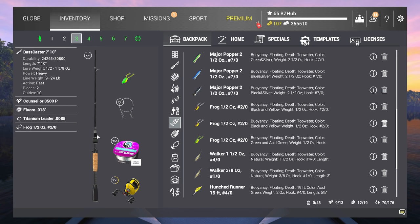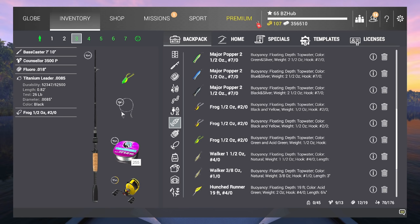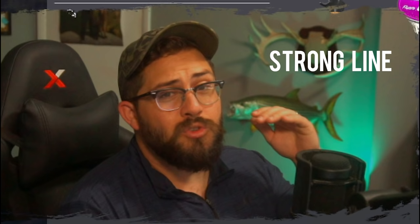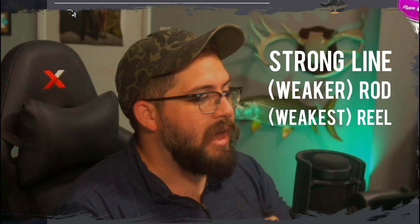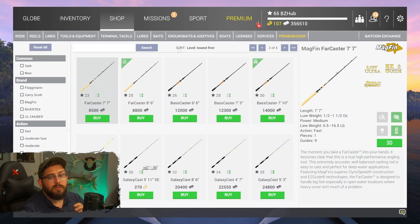Just to give you a little more information: the Basscaster 7-foot-10 is a 24-pound rod combined with a 23-pound reel, with 25-pound fluoro, which you can combine with a titanium leader of 26 pounds. All together at max drag, that creates the hierarchy of strong line, then a slightly weaker rod, then the weakest being the reel. You want that line-rod-reel order for max drag, and that's exactly what you get with this combination.